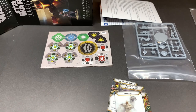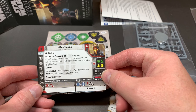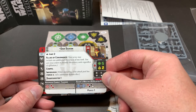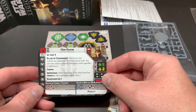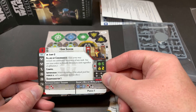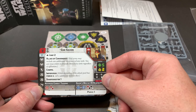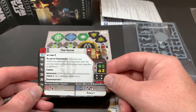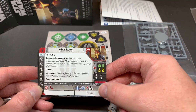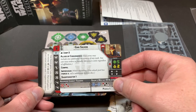Upgrade cards: emergency transponder, prepared supplies, we've got the cash dodge one, that's pretty cool, and endurance — we've seen that before. Let's look at his unit card. Gar Saxon — jump. 'Allies of Convenience': your armory may include one additional mercenary of any rank, you can issue orders to friendly mercenary units regardless of affiliation. He has compelled, impervious, and sharpshooter one. Five health, surge to crit and surge to block.